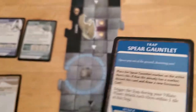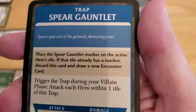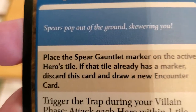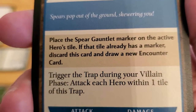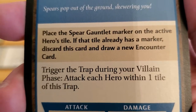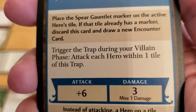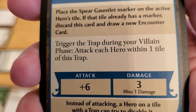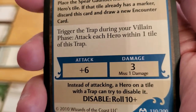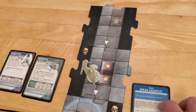Oh boy. Traps are bad. We got a spear gauntlet — spears pop out of the ground, skewering you. Place the spear gauntlet marker on the active hero's tile. If that tile already has a marker, discard this card and draw a new encounter card. You trigger the trap during your villain phase — attack each hero within one tile of this trap. These things are terrible.